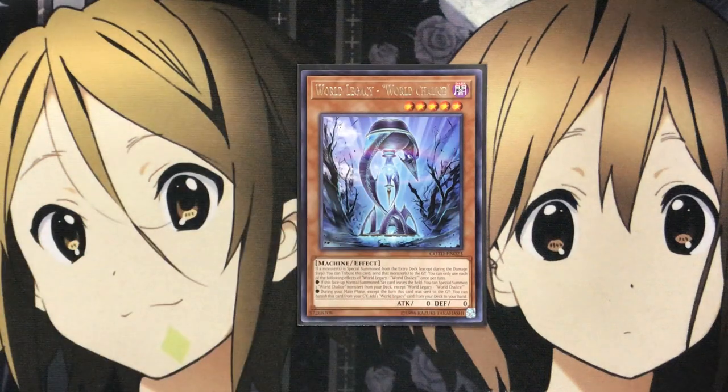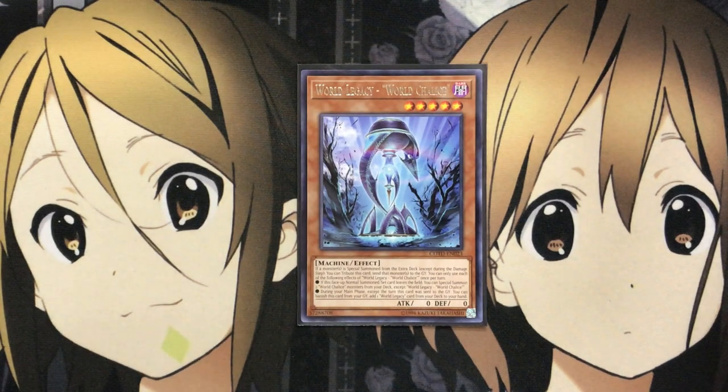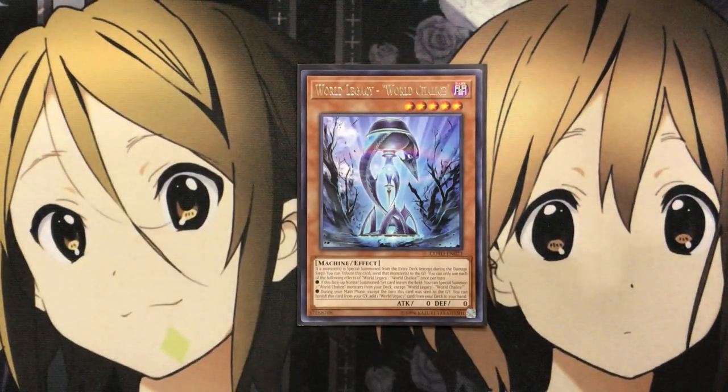I only have one World Legacy World Chalice, but I definitely want to run three of this card in the deck. It's very easy to summon out with all the different ways you can special summon the World Chalice monsters. If a monster is special summoned from the extra deck, except during the damage step, you can tribute this card to send that monster to the graveyard. If this face-up normal summoned card leaves the field, you can special summon one World Chalice monster from your deck except World Legacy World Chalice, giving you access to plenty of different monsters. And during your main phase on the turn it was sent to the graveyard, you can banish this card from your graveyard to add one World Legacy card from your deck to your hand.